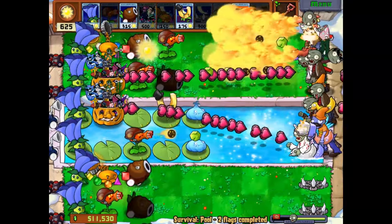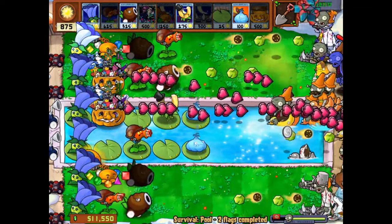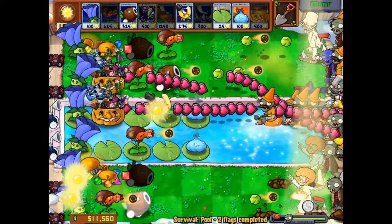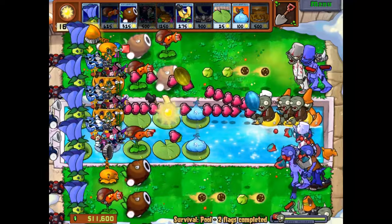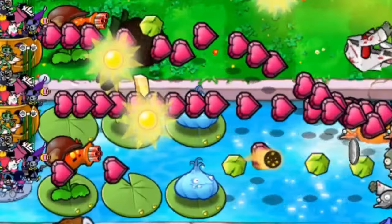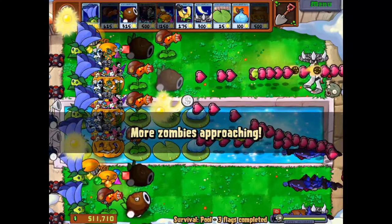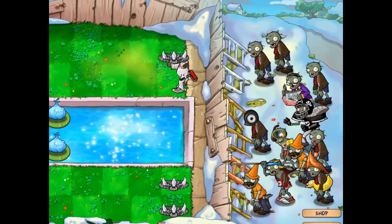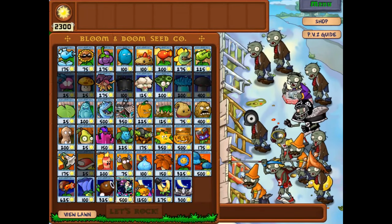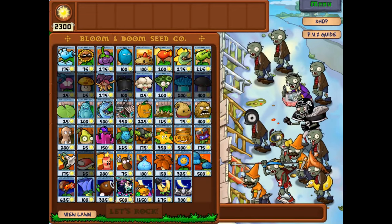This is how you counter Dragon Guys — all of them are good. Coconut Cannon is very impressive; I'll give them that. They do recharge slow, for good reason, because look at this — they ain't beating this. All of these zombies are disappearing very quickly, and Coconut Cannons are apparently the best plant in the game.